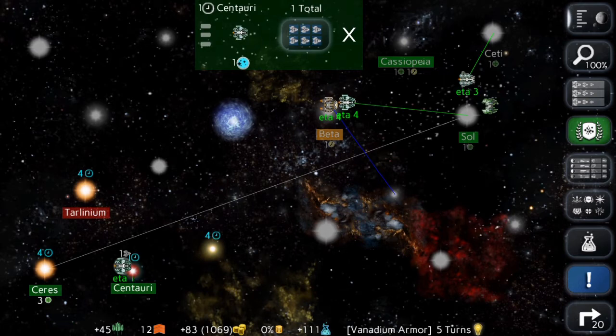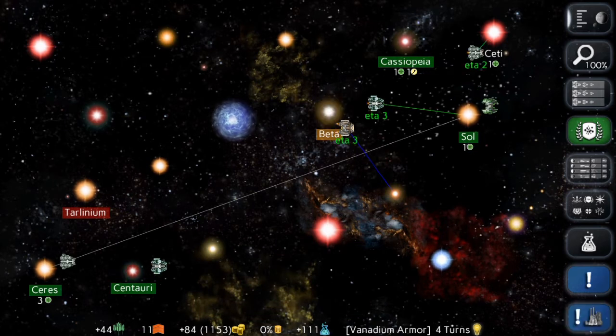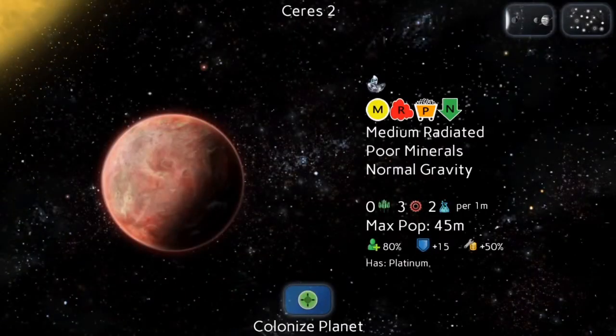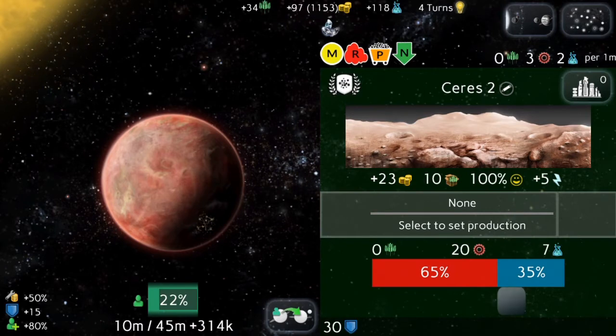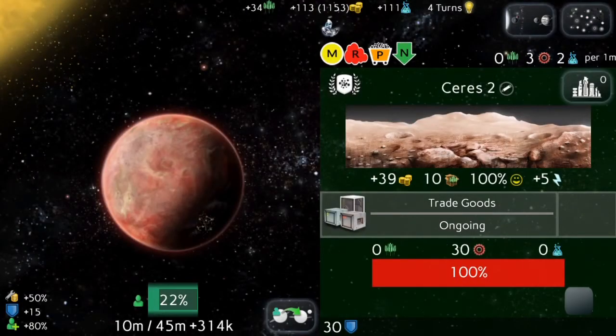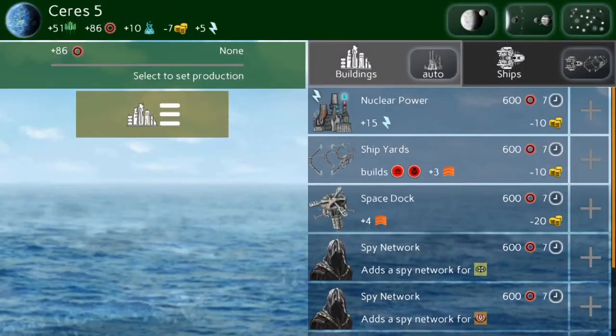I'll be able to jump with my scout next turn to this distant star. Let's check out that star and take another world in the Series system. These planets are all kind of bad, so I'm just going to grab the radiated planet and set it to trade goods to boost my economy a little bit. I hope it's not hindering it because I have to pay shipping fees to move food over there — 10 food every turn, I think. Oh well.